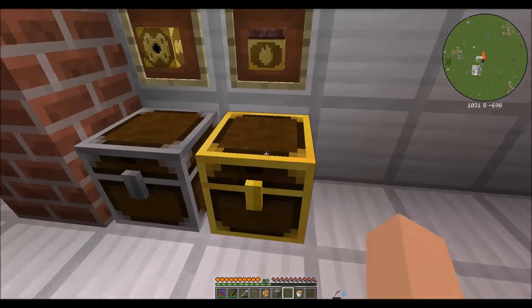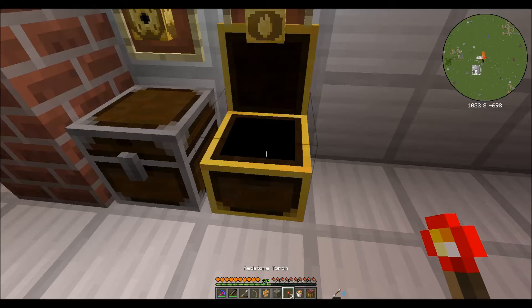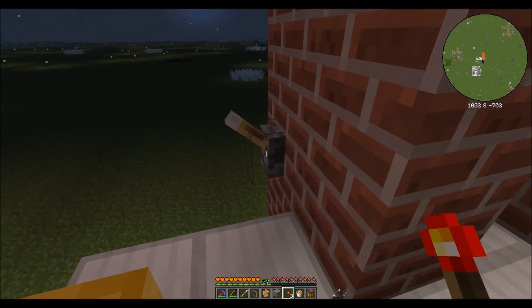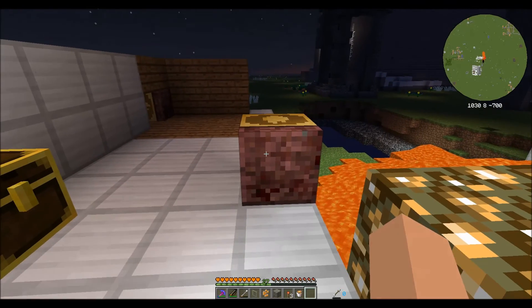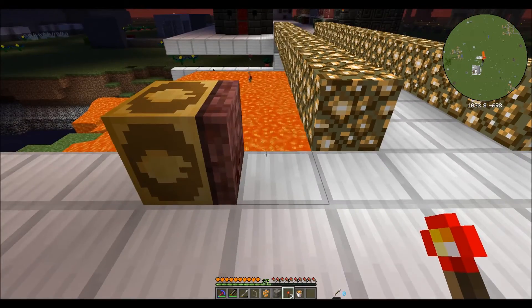The next thing I want to show you is the igniter. You take two aluminum brass ingots, a netherrack large plate, flint and steel, a redstone, and four bronze ingots - that gives you your igniter. I've got a beautiful fireplace built with it. Just like the drawbridge, when you place the igniter the pink side will face towards you. Apply a redstone signal and you get fire; take away the redstone signal and no more fire.